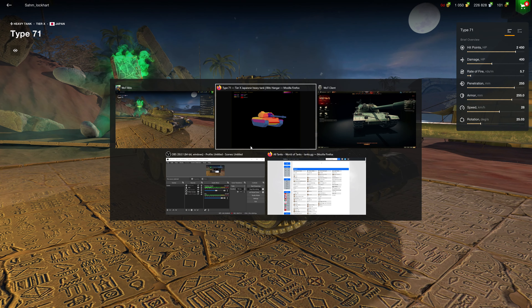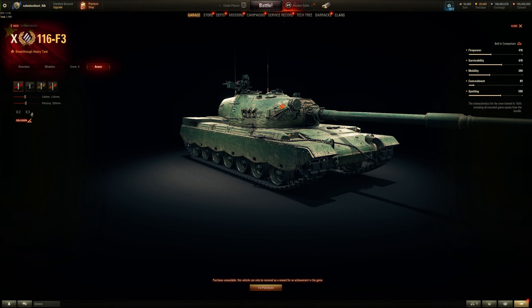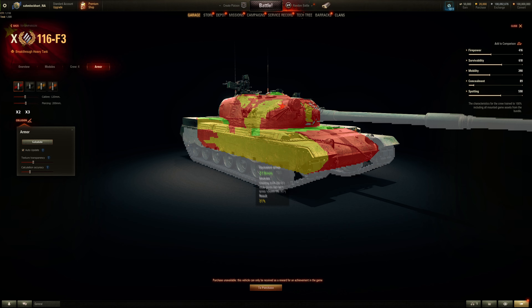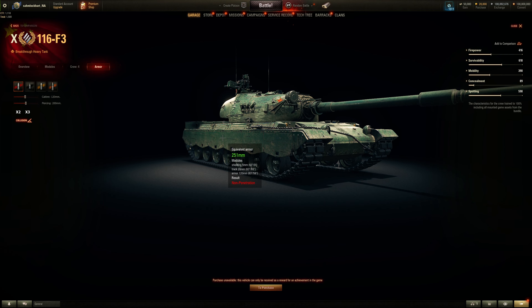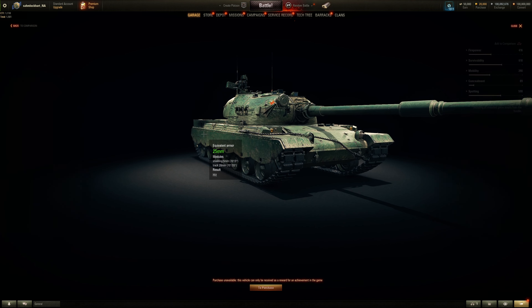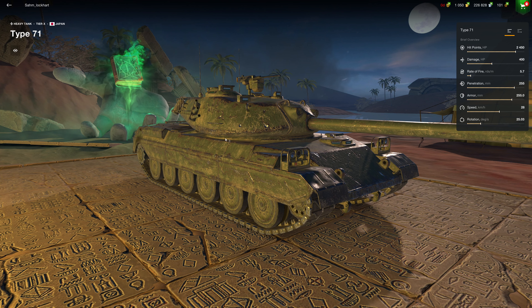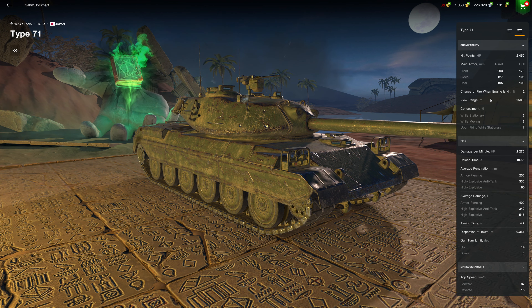Yes, you have less armor on the hull sides but you have a thicker side skirt, so theoretically it's still pretty good. Normally it's only 20 millimeter for the tracks and 5 millimeter for the side skirts. Well, it doesn't have the gun - it's only a 120 - so only a 120. And it doesn't have the autoloader so it doesn't have the burst damage. The baseline DPM is only 2200, you need the rammer.